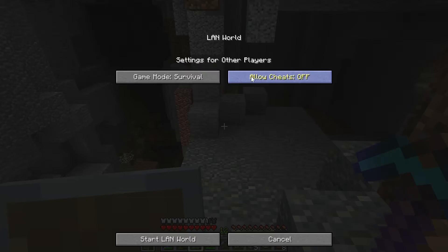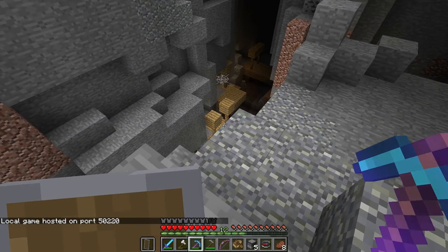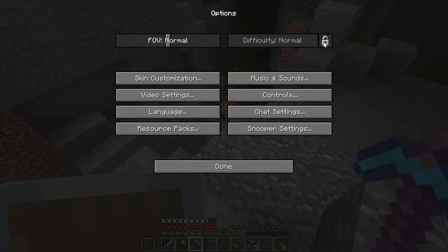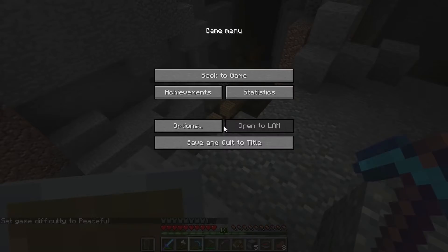If I open to LAN, game mode survival, start LAN world. What I want to do is just put it on peaceful so I don't get killed down there. But can I change difficulty? No I cannot. Set game difficulty to peaceful — okay, you can do that.